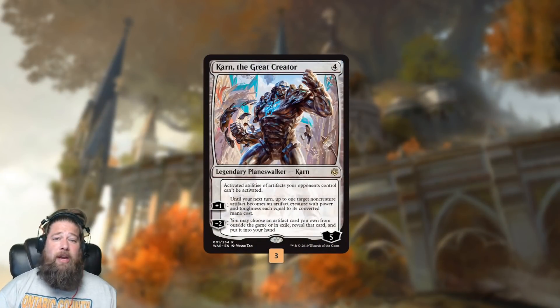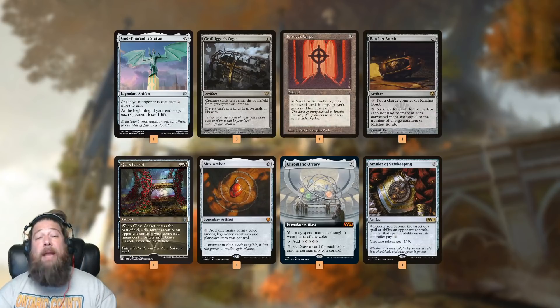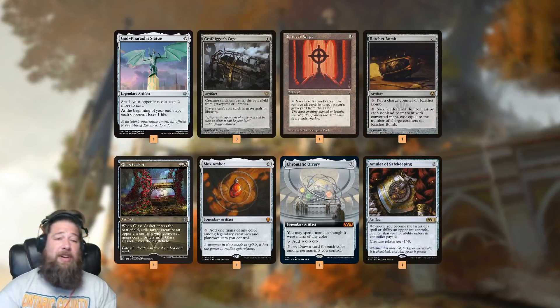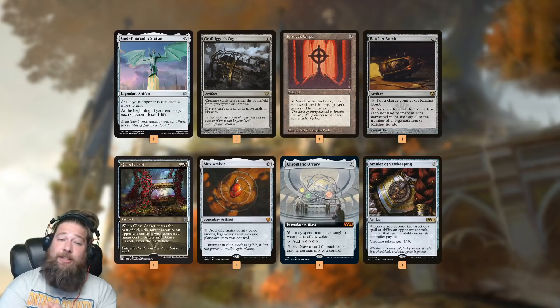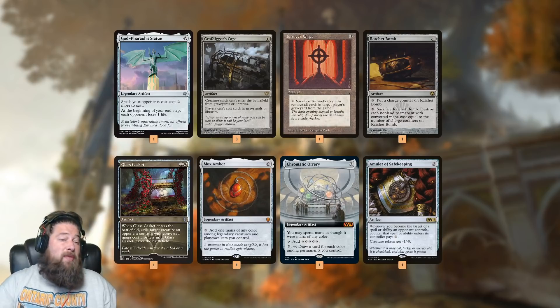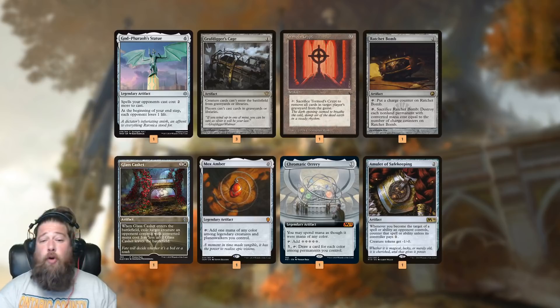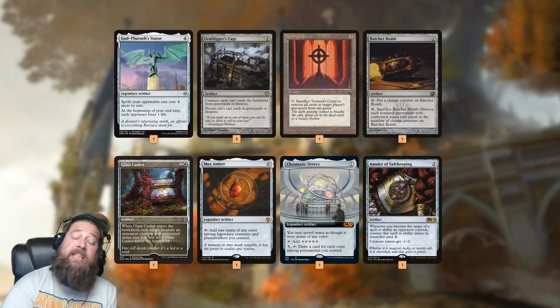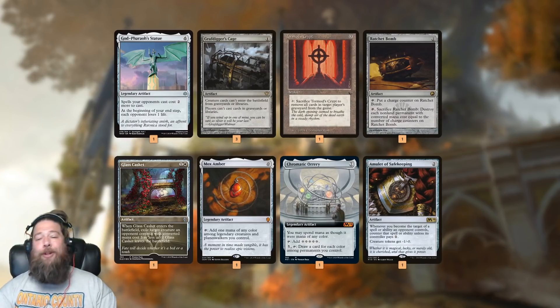We also have Karn the Great Creator, which is in our deck essentially to tutor things from our sideboard, including more lock pieces. We have Grafdigger's Cage — good against Goblins — and Tormod's Crypt for graveyard decks. We have God-Pharaoh's Statue, which is the hard lock. If we get our main Fall of the Thran lock set up and get God-Pharaoh's Statue down, making it cost two more for our opponent to cast spells, they're essentially hard locked out of the game. They can't attack us because of Baird and Archon, they can't cast spells because they have no lands and we have a God-Pharaoh's Statue, and God-Pharaoh's Statue also drains our opponent out slowly. Mox Amber is another way to generate mana since Baird and Shalai are legendary.